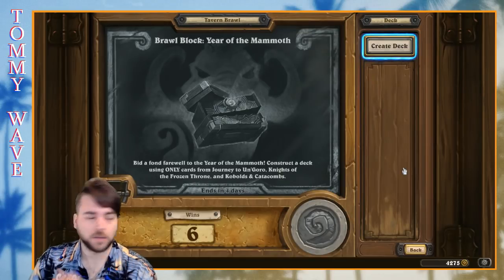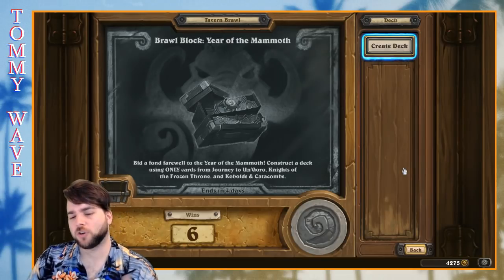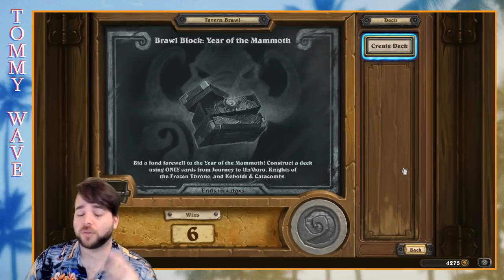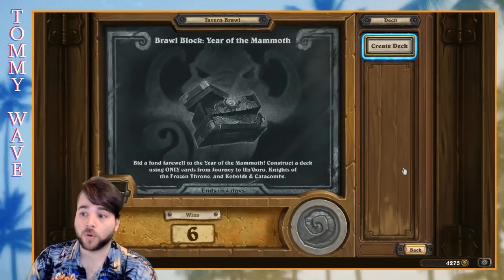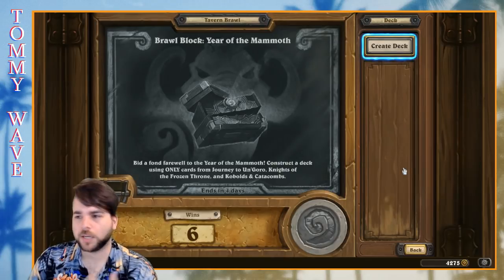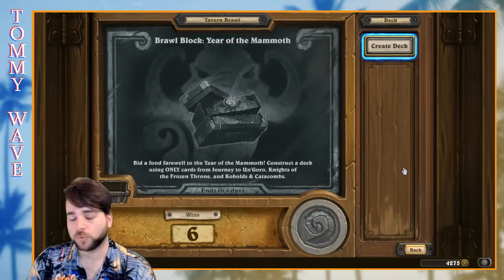One of the things a lot of people are most hyped about when rotation happens is that we're going to lose a lot of these powerful cards and get a whole bunch of new ones. I expect to see a lot of Death Knights, Ghoul Dance, Frost Lich Jaina, Vile Spine Slayer, and Silverhand Recruit Paladin stuff with Vinecleaver and Light Fused Stegadon. Without further ado, let's move on to the first deck.